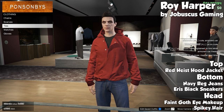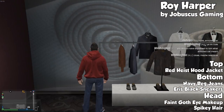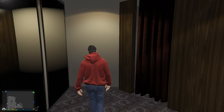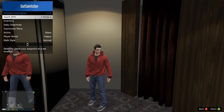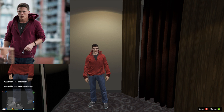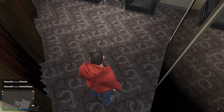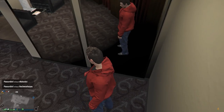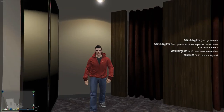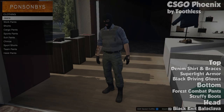It's a fairly simple outfit: you're going to start with a red heist hoodie jacket. For the bottom put on navy regular jeans with Eris black sneakers. For the head I went with spiky hair, sort of brownish with blonde highlights, and then a little bit of goth makeup with the opacity turned down a lot so it's just slightly there. This looks really awesome if you can get the hood up, and if you're a fan of the show and liked his character this could be a cool outfit.